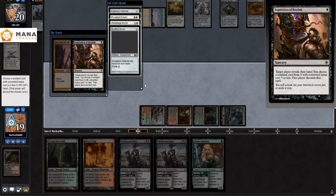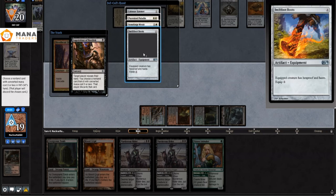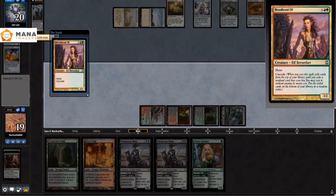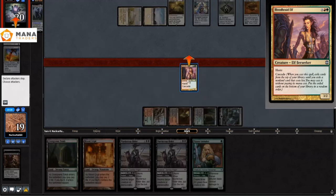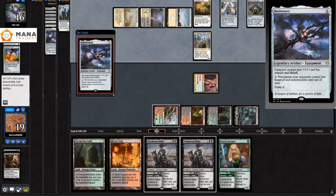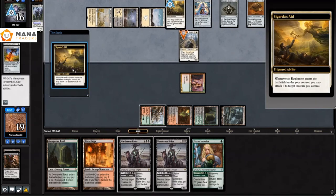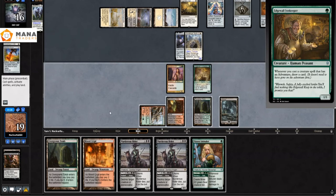I play the Bloodbraid Elf to get pressure going, and they actually had Swiftfoot Boots — if they'd had those they probably would have killed me next turn, so I'm getting really lucky by hitting that Inquisition. I start attacking in with Bloodbraid Elf because now I really don't think they can kill me. They play a Stoneforge Mystic, find a Shadowspear, and play it as well. The Sigarda's Aid trigger happens again as they equip it to the Stoneforge Mystic.